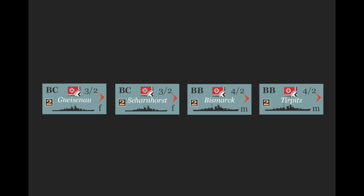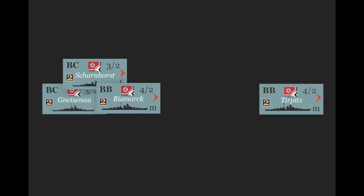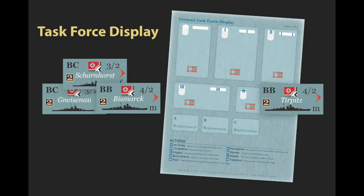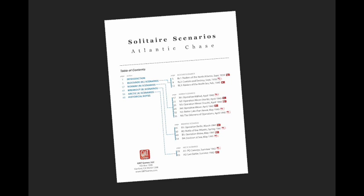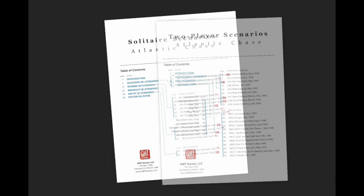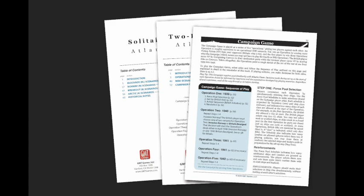This game explores that balance. Atlantic Chase explores the struggle between the home fleet and the Kriegsmarine at an operational scale. Ships are organized into task forces, and the game presents the war as a series of scenarios, each depicting a sortie by German surface assets targeting British trade. Fifteen scenarios are designed for solitaire play, where the player takes the role of the Royal Navy in some and the Kriegsmarine in others. The game also presents two-player scenarios, as well as a two-player campaign system.